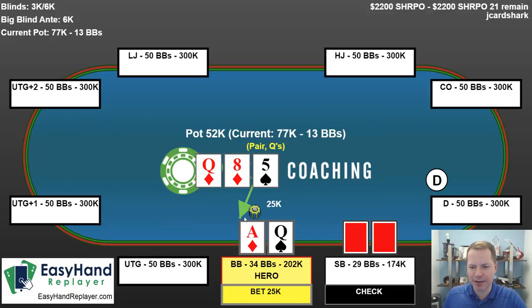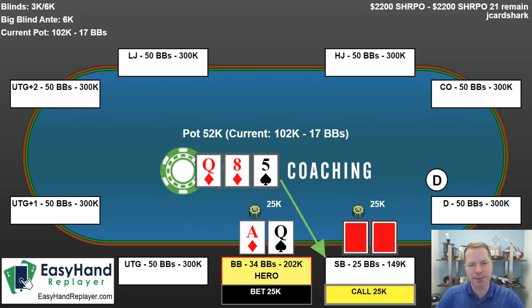This time, though, I have the nuts. So my opponent checks and I bet 25k. I keep saying 'the nuts' — I'm sure people are already leaving comments saying 'you don't have the nuts, the nuts are pocket queens.' I realize that, but if you have a hand that you're obviously not folding pretty much no matter what happens, you have the effective nuts. And the effective nuts count as the nuts. I bet 25k, opponent calls.